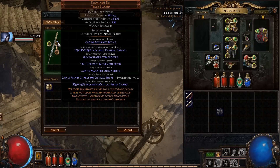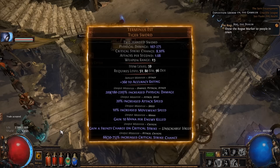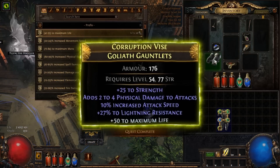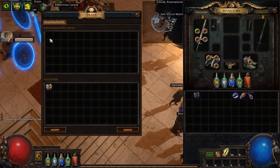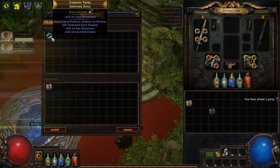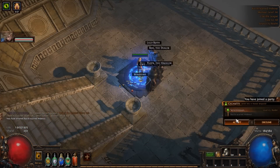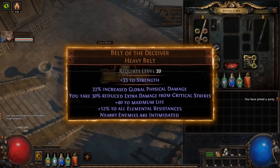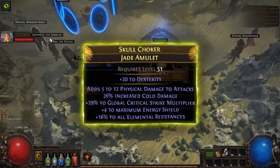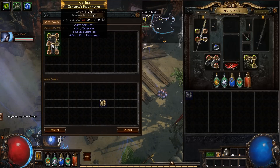First of all, we need Terminus Est. Rare Gloves. Dark Ray Vectors. Ring. Belt of the Deceiver. Amulet. And our first Five Link.